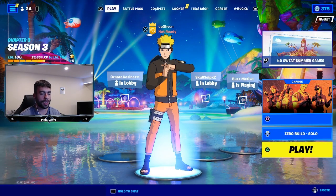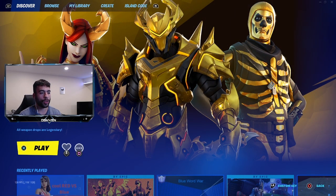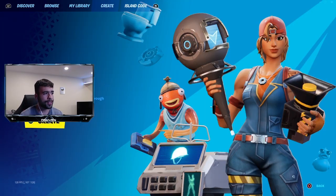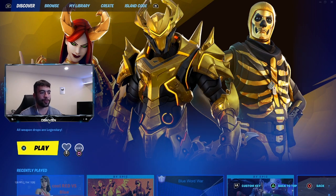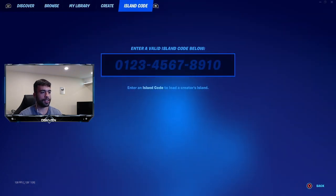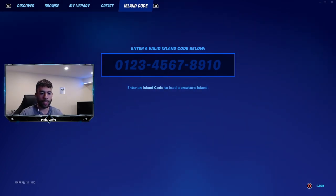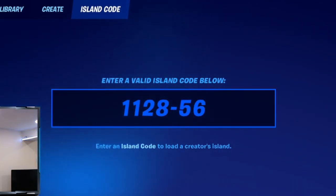All we got to do is head over to select game mode, then head all the way over to the island code. Before I do that, the solid gold playlist image looks really, really dope — we got that golden skull trooper and the golden omega skin. All we got to do is head over to the island code and put in this brand new island code, which is 1-1-2-8-5-6-4-6.